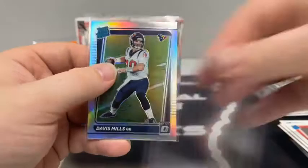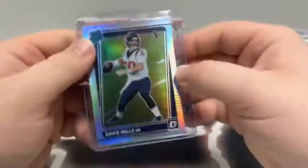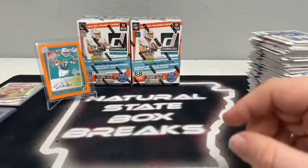Both of the Davis Mills hollows we've pulled have been off-centered. You can tell on the rated rookie part. Going to sleeve and top-load it anyway — he got the start tonight, so who knows? Maybe worth a little bit.